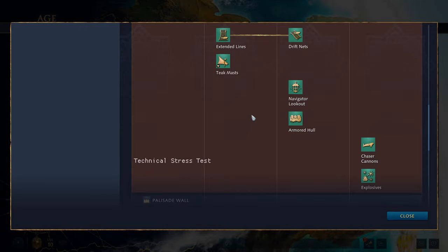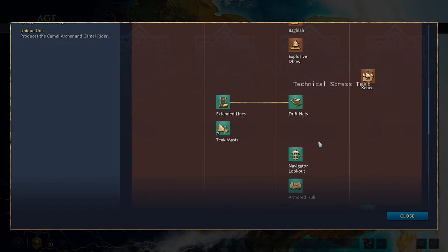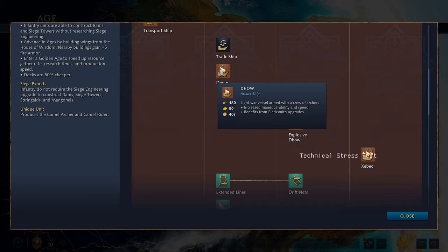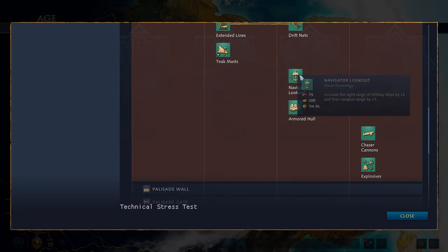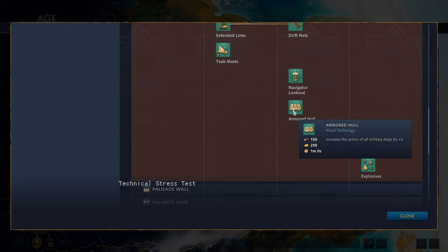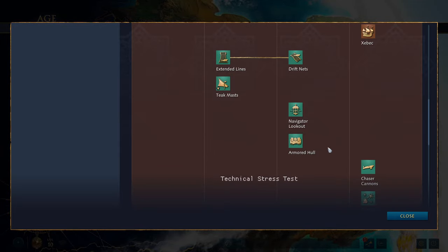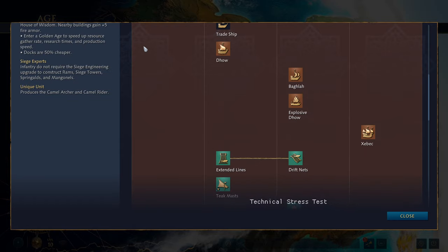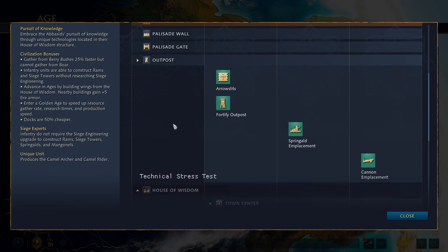You get the same fishing upgrades. One unique upgrade to the Abbasid is the increase in health of the ship by 100, which applies to the archer ship and probably the explosive one as well. You get your navigator lookout, armored hull technology, chaser cannons, and explosives. Notably, the Abbasid are missing the additional ballista that other factions have. Moving on, you get palisade walls, palisade gate, and the outpost with standard upgrades: arrow slits, springald, and cannon emplacement, and you can fortify that outpost.